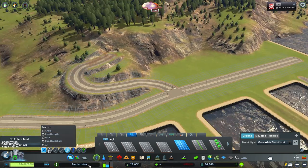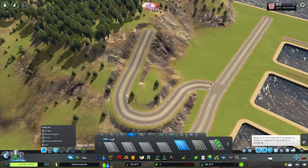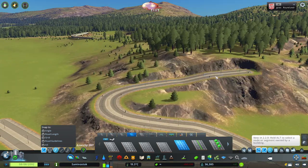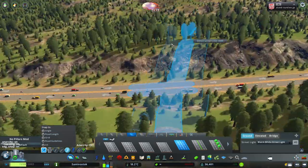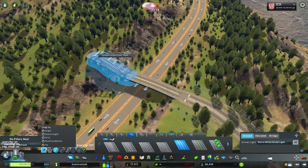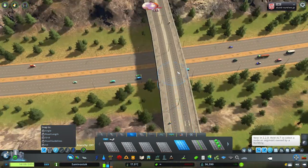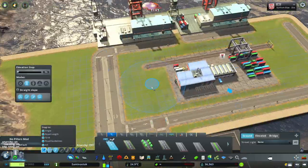Originally I was going to do a road, but you can see I deleted it and moved it back over here. You definitely need some really good highway access. You don't want just one road going in — can you imagine all of the traffic coming in? You're going to have the ships coming in, the cargo trains, the factories. You're going to have a lot going on, so you need good road access.